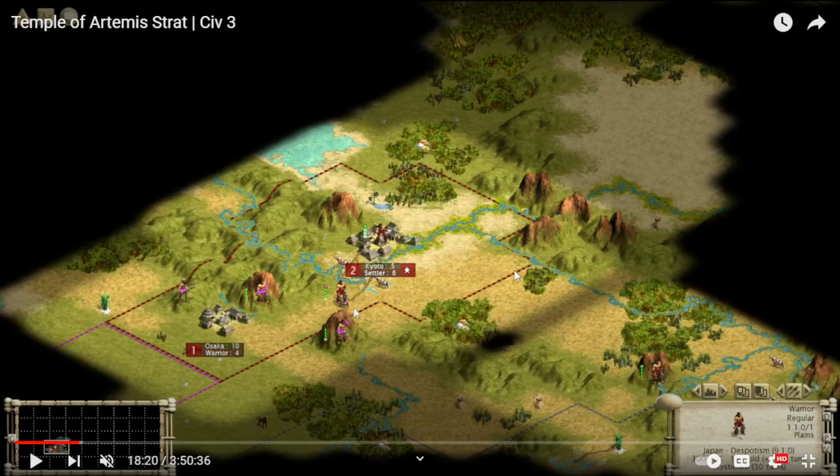Early on in this game, we had to make a decision about where our second city would go. A lot of people who were asking about the decision at the time would have got baited and would have made a bad city plant. There are a few options here. I went for Osaka, which is southwest, but we could have gone for the city over here, or something like this. If we plant on the river, it doesn't even get us a forest. Osaka is very clearly — it is not even close — by far the best city choice. You might be thinking, Osaka only gives us one shield? Isn't wheat better than a bonus grassland? On paper, wheat is better than a bonus grassland. Wheat gives two food and a bonus grassland gives plus one shield. But the issue is that one of the extra foods from the wheat is lost to the despotism penalty. So the tiles actually have the same yield — two food and one shield — until we improve the tile.